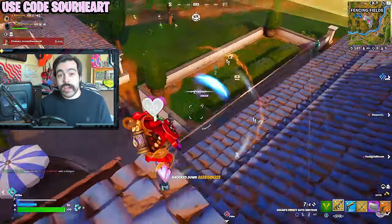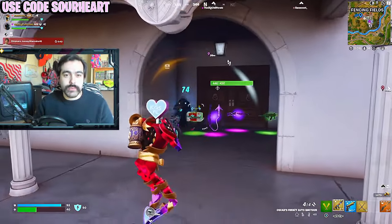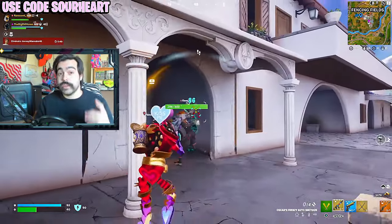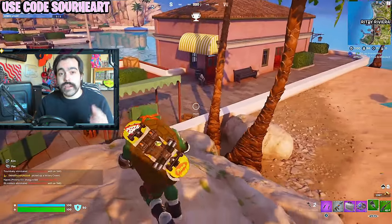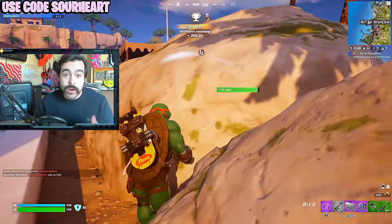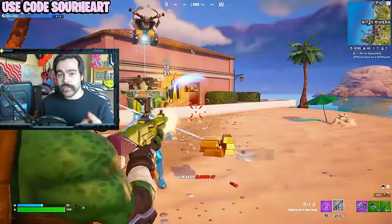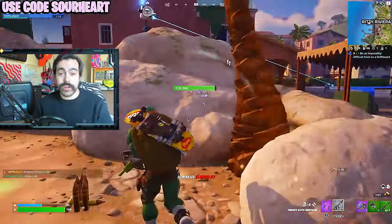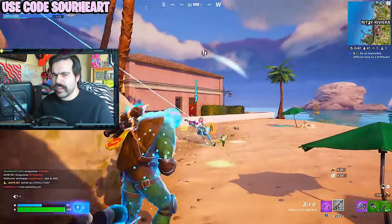The thing about squad base modes is that when you engage in a fight, there's more people on the enemy team, which inherently brings more chaos. But you up the ante by bringing these briefcase turrets — you bring another gun to the fight, more chaos than your enemies can handle. You're going to want to hop on this strategy before the season ends. Comment down below how you're feeling on the current state of Fortnite. Use code Sourheart in the item shop, and let's get on into this video.